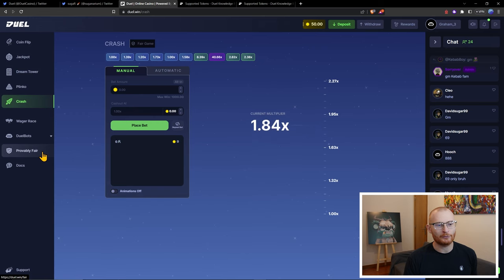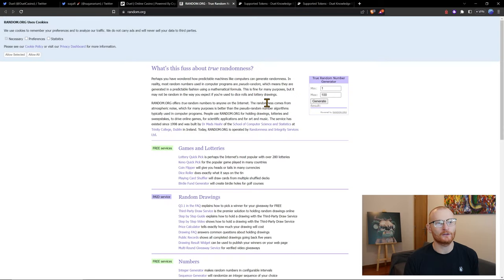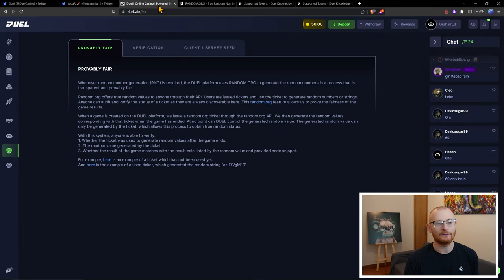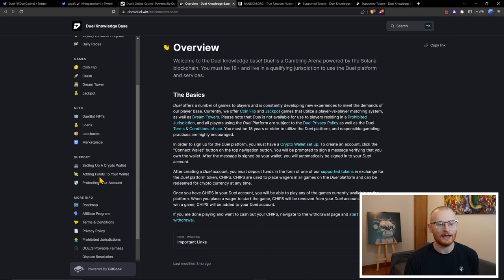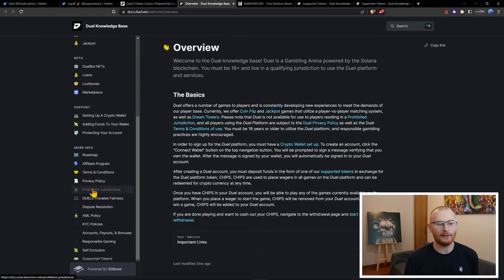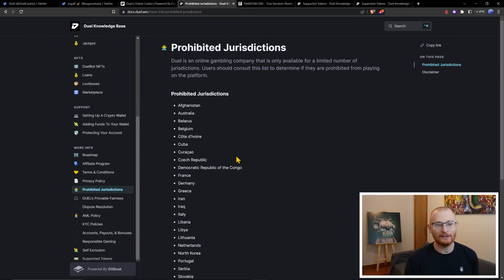The other thing I like is that it's provably fair. If we click down here on the left, it goes over something a little bit complex, but you can dive into it if you want. It uses random.org to generate pure randomness, so you're not dealing with any shadiness. Down here we also have docs — some are still being worked on. One really important thing: there are prohibited jurisdictions, so not everyone's allowed to play. This is actually a casino registered in Curacao, which is in the Caribbean.